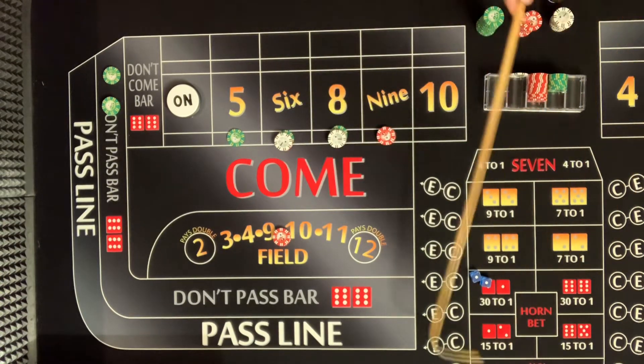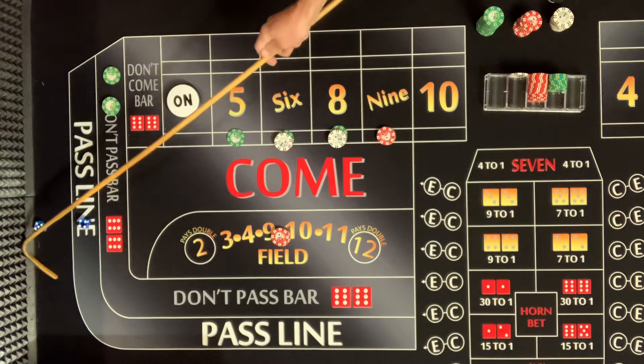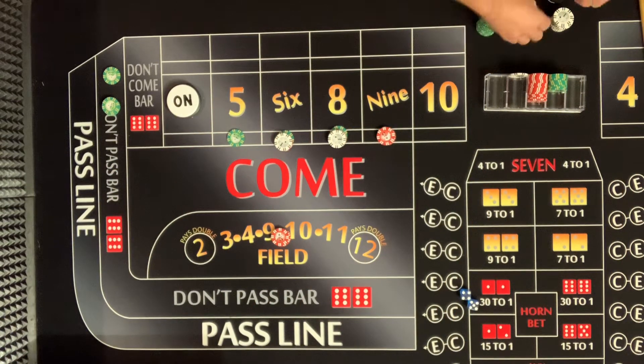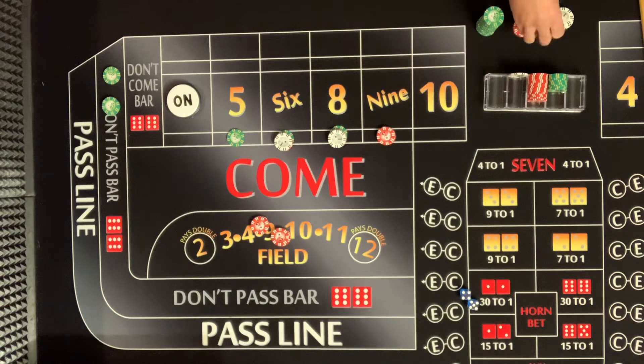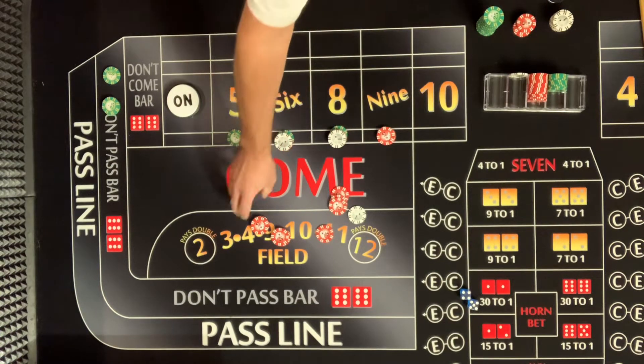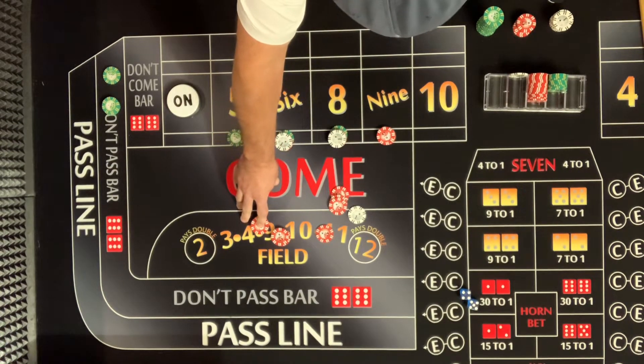He does suggest only doing half. Nine — oh perfect! That's why we placed that nine. Double hit again — we love these double hits! $15 is gonna pay $21. We've got $36 in winnings, so we could take the six and eight up another unit.